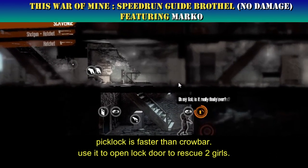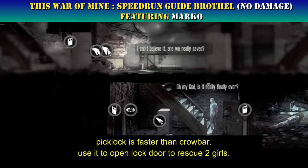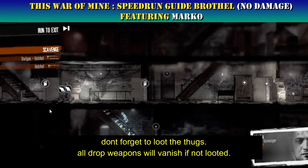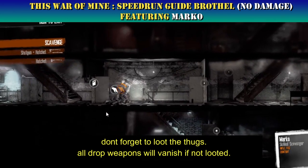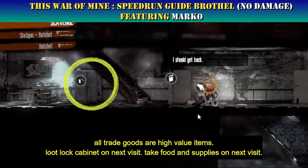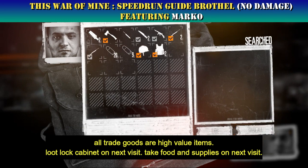A picklock is faster than a crowbar — use it to open the locked door and rescue the two girls. Don't forget to loot the thugs; all dropped weapons will vanish if not looted. All trade goods are high-value items. Loot the locked cabinet and take food and supplies on the next visit.